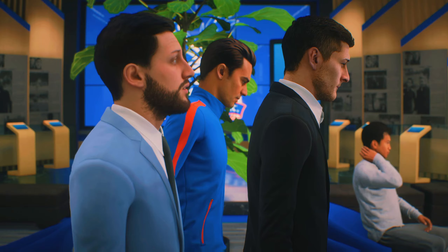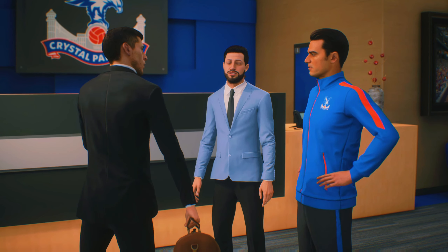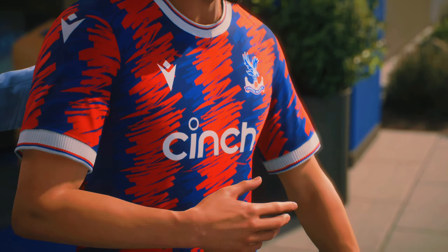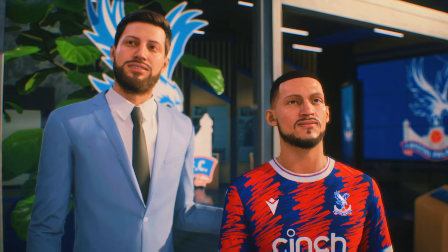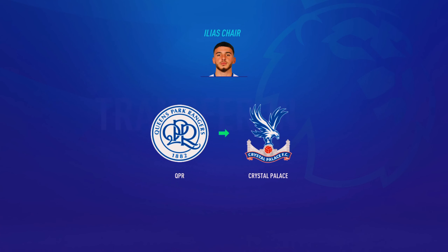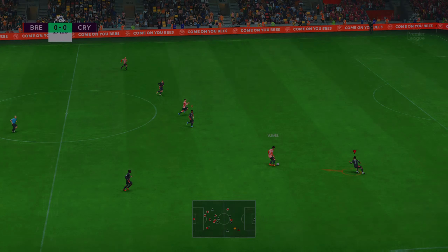We've sold Joel Ward as he just wasn't up to our standard. But as quickly as we get rid of someone, we bring someone in — we've signed Elias Scher from QPR as a backup winger and midfielder, so hopefully he can do the job for us. This is how we're going to line up for an away game against Brentford. Hopefully we can get the win.